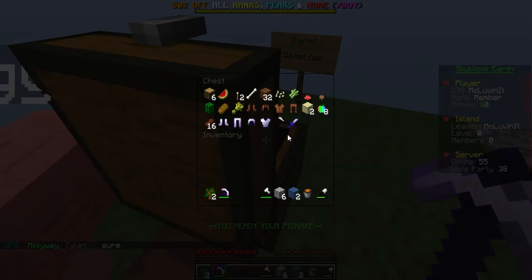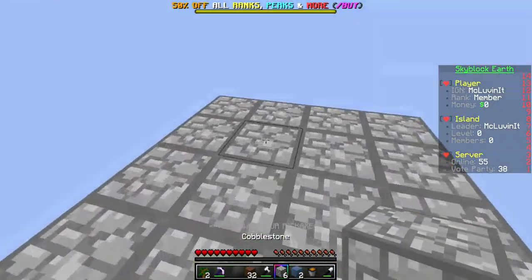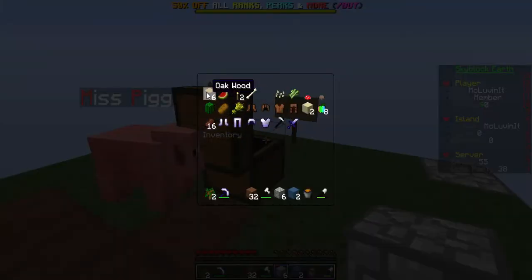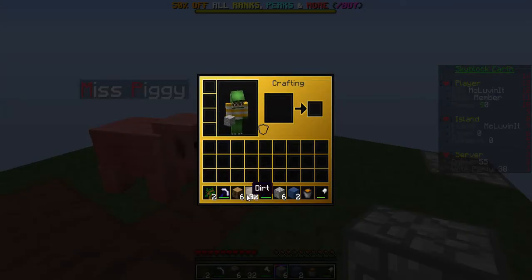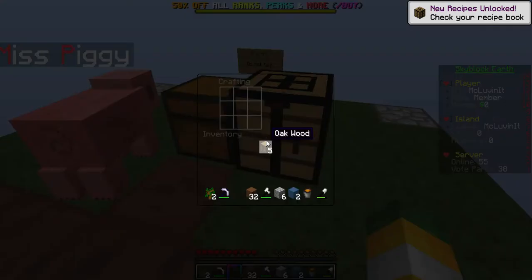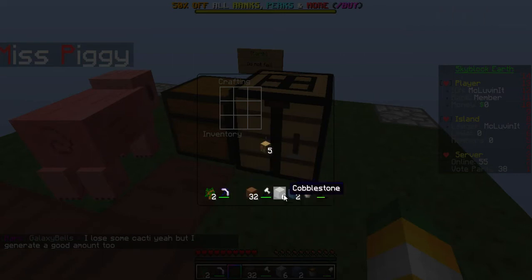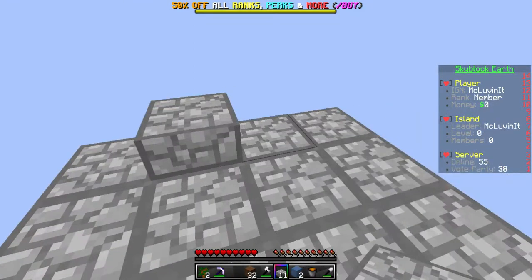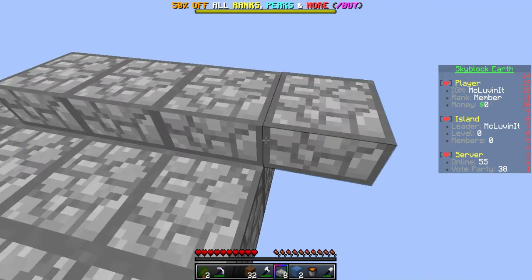We've pretty much used all our resources now so we're going to have to use some dirt. We need a crafting table — we're totally forgetting everything about Skyblock apparently. Let's place this, get all that stuff. Our texture pack has a kind of weird crafting interface that I didn't know about — messed up the crafting but that's okay.